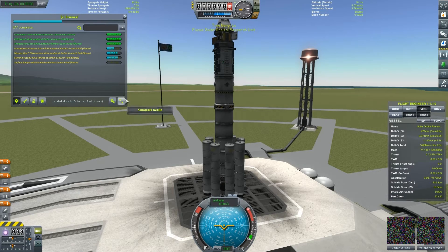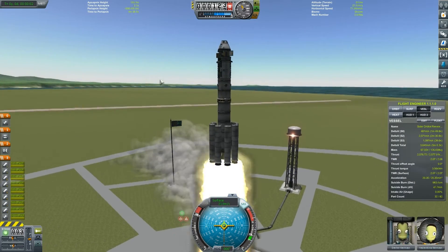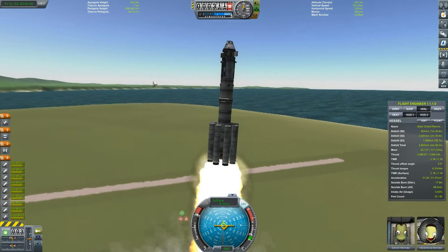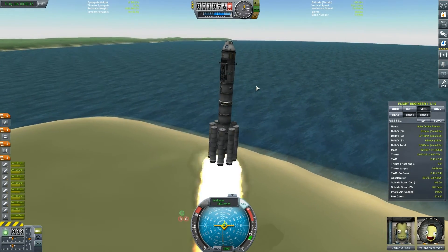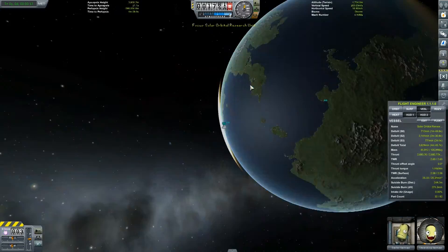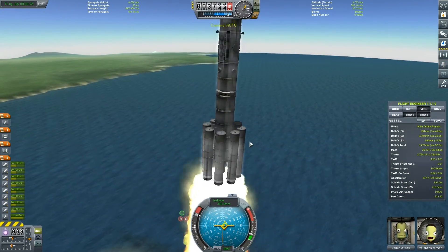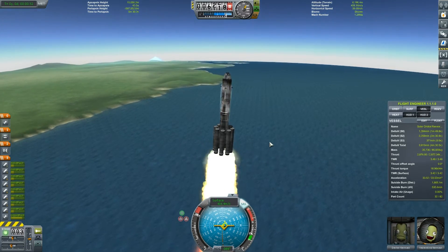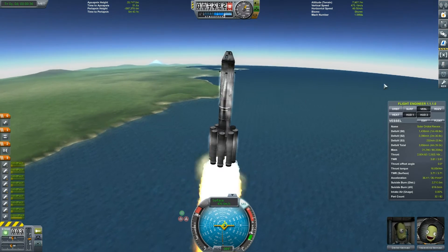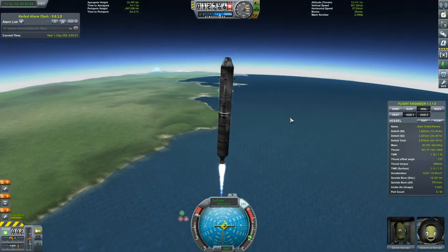So let's launch this thing into solar orbit. There should be some science up there which will enable me to process the data and get a whole other load of science. We've already got our little orbital research units — one in polar orbit and one in equatorial orbit — so this will be the third research unit. We've got three scientists on three different ships; it might be more efficient to have them all on one ship. But we're still waiting for the transfer window to Duna, so I thought this would be pretty epic.